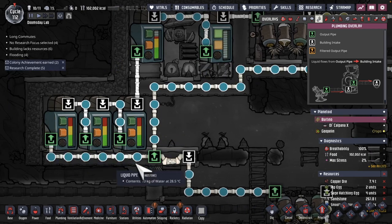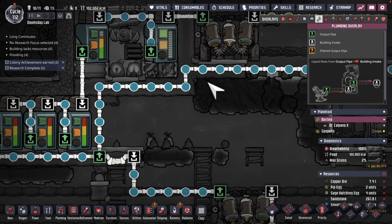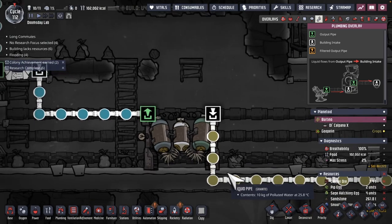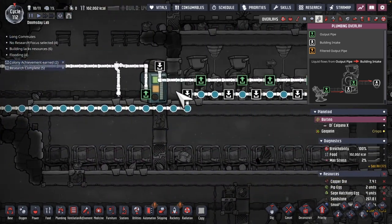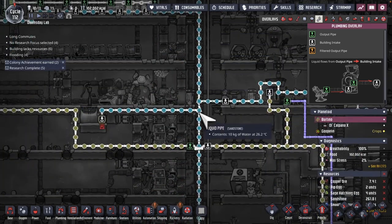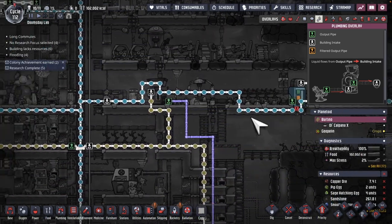In priority order, water from the washroom is going to be going through, and then only if this is out will it start to consume water from this polluted water. This is now feeding into the main base, so it's going to go through the washroom and out and visit all the electrolyzers that are around.